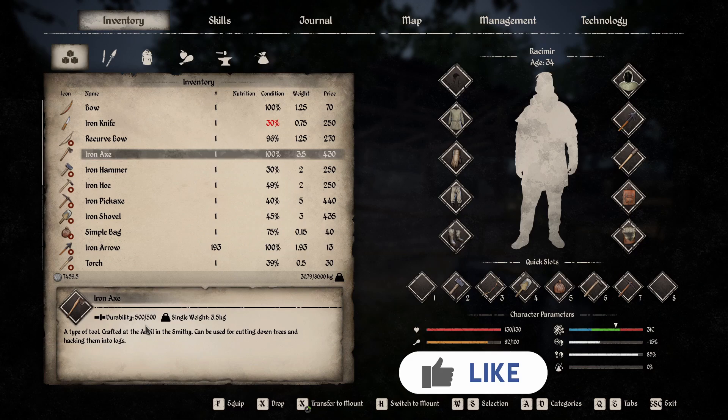Knowing these values is going to help you determine how many axes you need to have on hand per hour or per day for your villagers to be producing logs and firewood for you, because they will use up the durability on these axes.